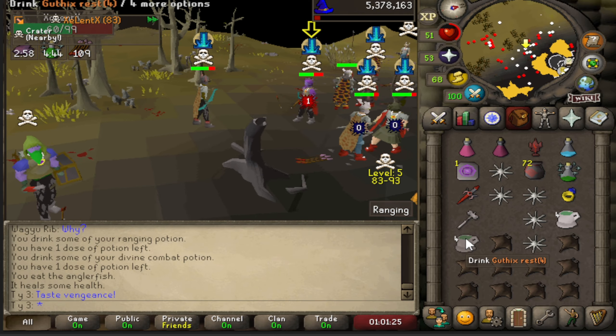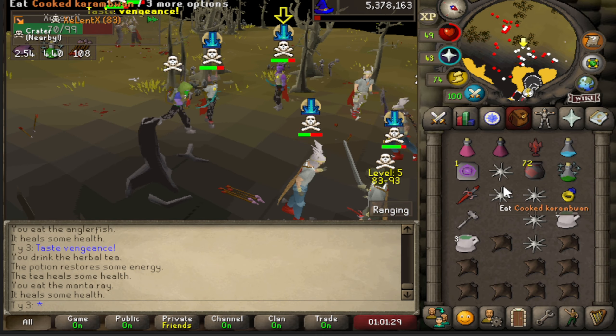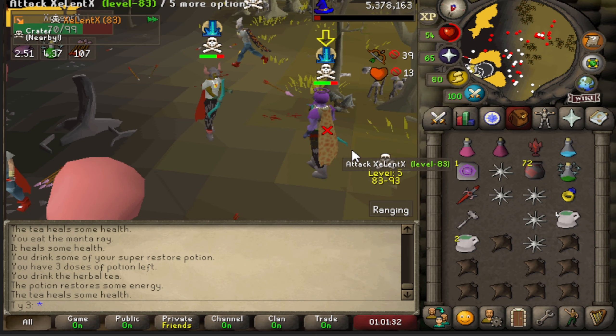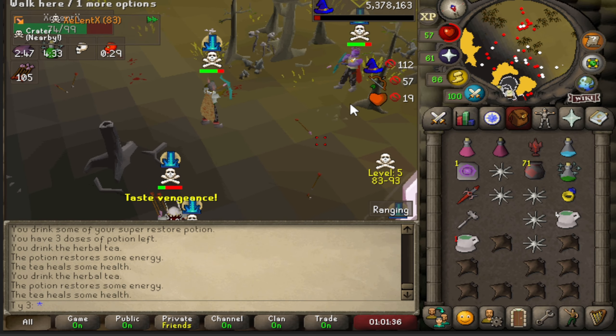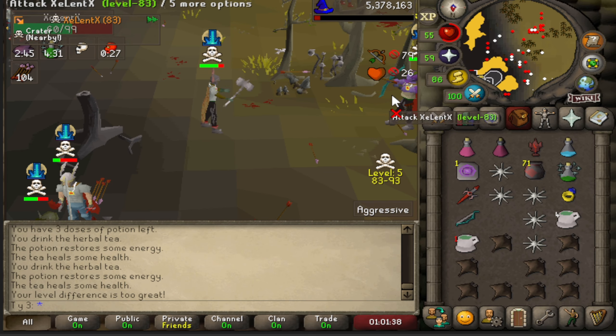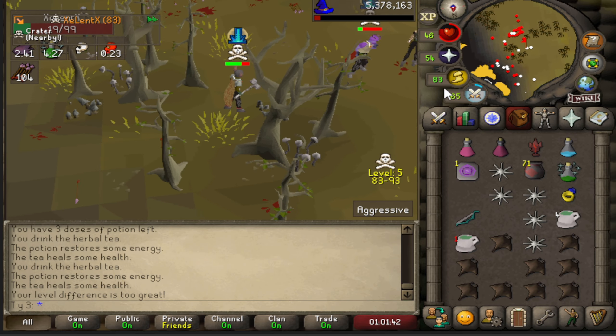I look like a fake zerker but people know I'm 70 defense if they look at my stats. I love going against these one defense guys though — it's free kills sometimes and you can possibly smite them.